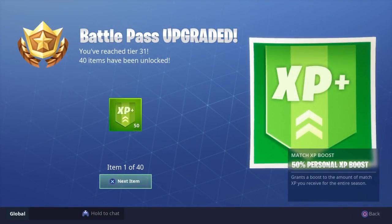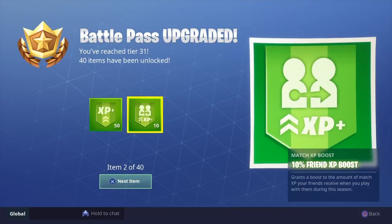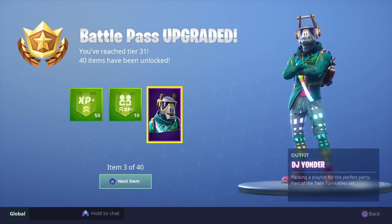We bought the battle bundle! Because I bought last season's battle pass, I got five extra tiers putting me at tier 31. The first thing we got was 50 plus XP, 10 friend XP, and we got the llama baby — let's go! Cash llama promotion, let's go!